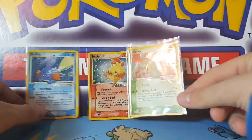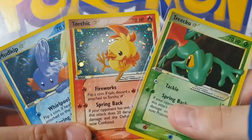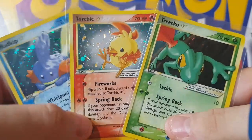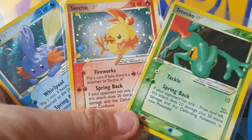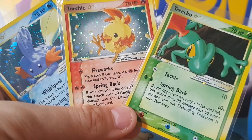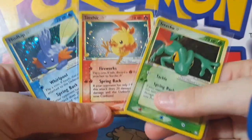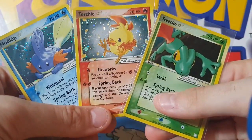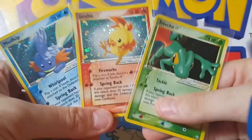So that is the EX Team Rocket Returns set. Let me know what you think of the set — gold stars aside, what's your favorite part? There are a lot of cool cards: the Dark Pokémon, the trainers, and all that. Let me know what you think of EX Team Rocket Returns. Thank you very much, Pokémon fans, and I'll see you soon — gotta catch 'em all!